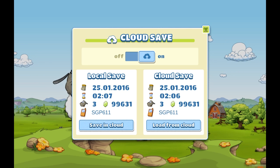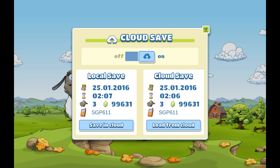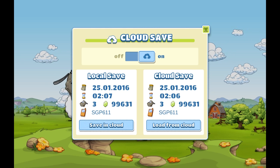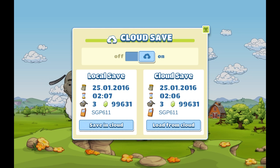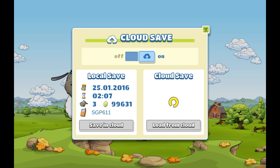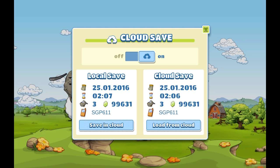Here you can see some stats to identify your save game. This includes the date, the time, your amount of sheep, your gems, and of course the device name. You can also disable or activate the CloudSave feature with this button here.